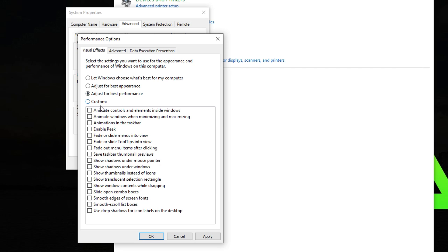I like to keep mine at Custom. As you can see, this is what I have on my computer — I don't like some of the default options. If you want to copy what I have, go ahead, but I really do recommend just adjusting it for best performance, then click Apply and OK.